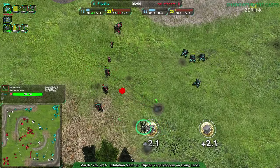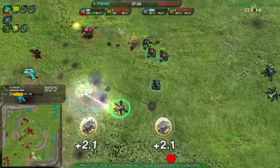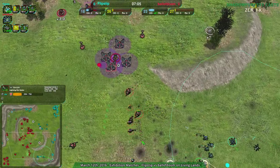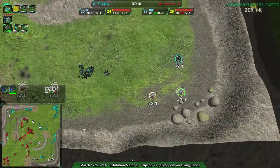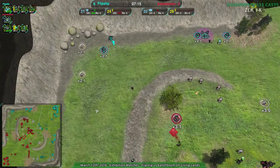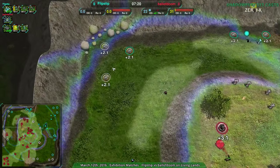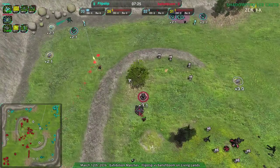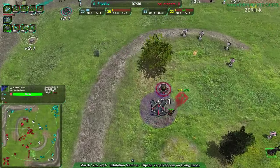If ball of doom can get rid of this venom it's proven a bit of a challenge. The army composition isn't bad to deal with what flipstep has, but ball of doom still can't quite push in. Flipstep is going to be able to take the southeast relatively easily, and the northwest with no trouble. Ball of doom might not even be aware the northwest is being taken — they're right in the radar shadow, the terrain is blocking it.